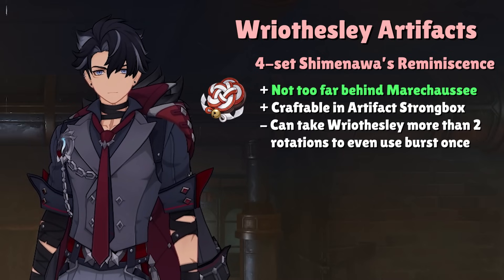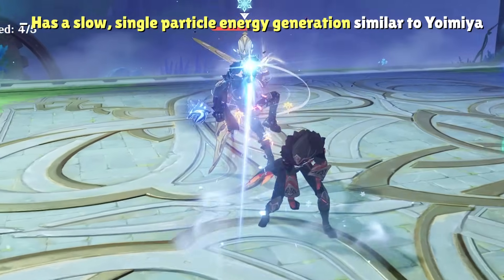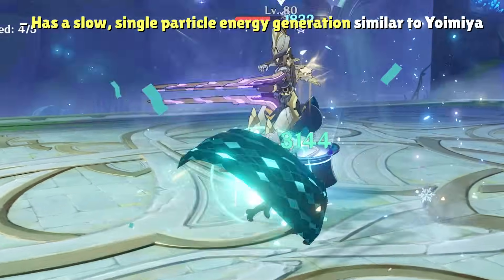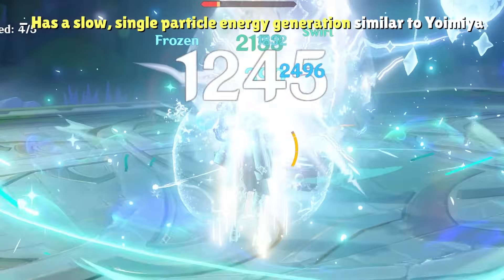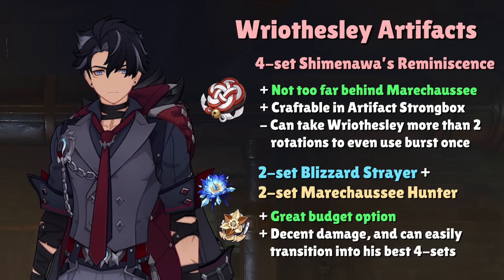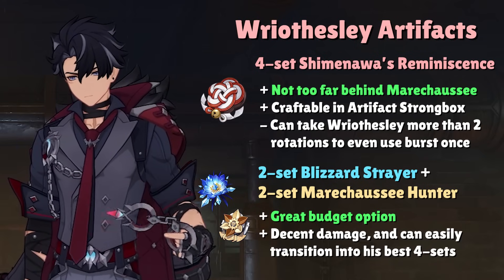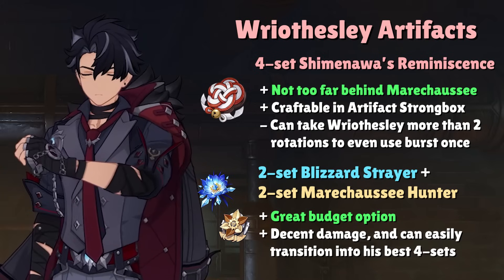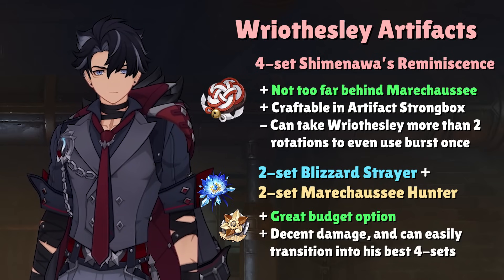Personally, I would avoid the 4-set Shimanawa's Reminiscence, especially if you have multiple constellations that provide more power to Riesli's burst. He already doesn't get much energy generation from his skill, nor does his optimal build focus a ton of energy recharge, so draining 15 energy can cause you to miss out on his burst for multiple rotations. Instead, I personally recommend the 2-set Blizzard Strayer with the 2-set Marechaussee Hunter because it provides competitive damage with his best sets and serves as a transitional set while still farming perfect pieces, allowing you to easily branch into either 4-set whenever you get the right pieces.